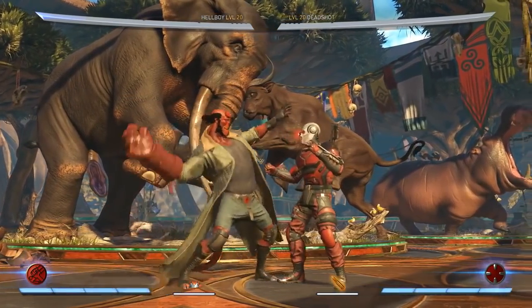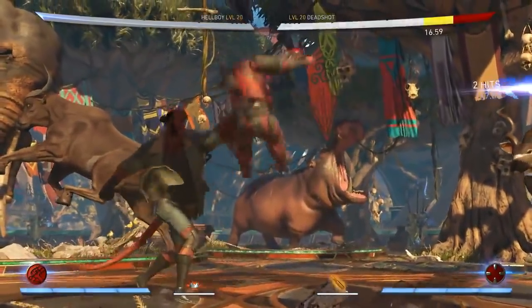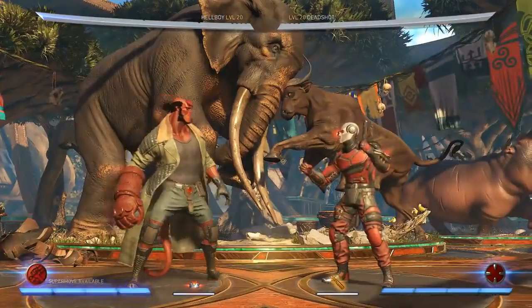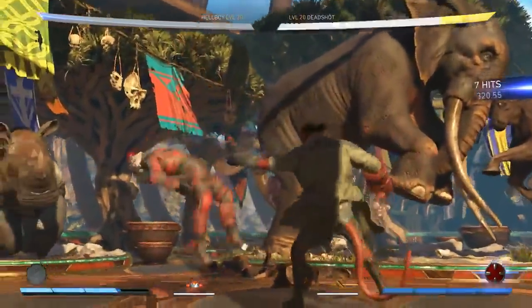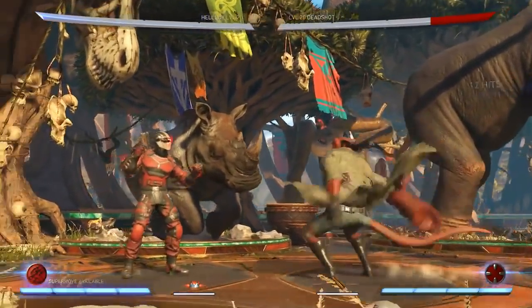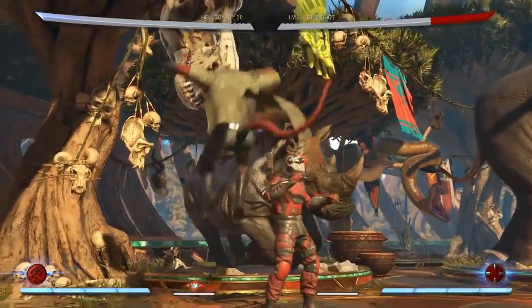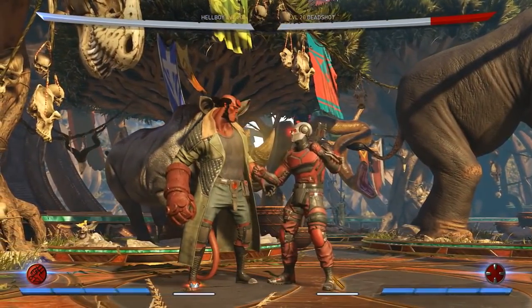He also has an anti-air grab where he slams them down. And if you meter burn this, it's also a combo extender. So that will lead to a lot of his bread-and-butter stuff — like, you'll do the anti-air grab and then get a back three. A lot of his stuff, when you meter burn it, is to extend the combos. Normally without meter, he's not really like a combo character; he's just a brawler. He just kind of punches you in the face, and then you've got to meter burn it.